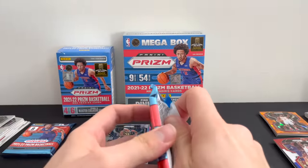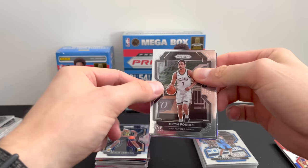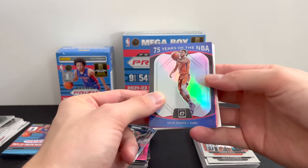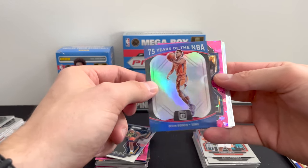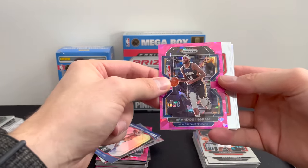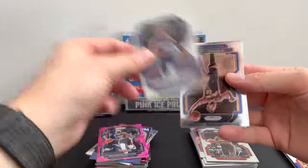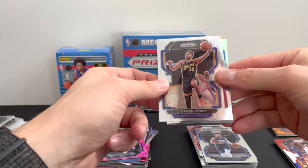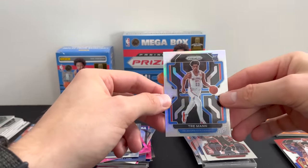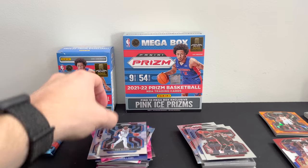Two more packs to go. Brian Forbes, Chris Paul, 75 Years of the NBA Devin Booker — that is nice, that's what I'm talking about, beautiful. Got a pink ice Brandon Ingram, Clint Capela, Jalen Brunson, Stephen Curry, Jimmy Butler, and a silver Trey Mann rookie. That is a nice looking card — beautiful.